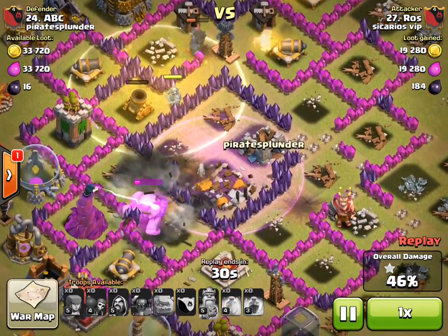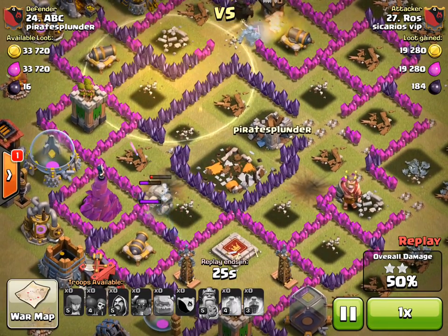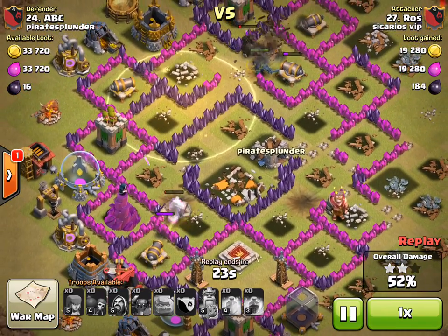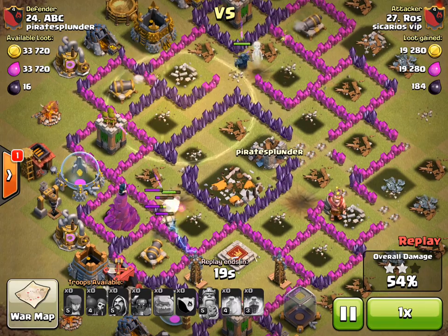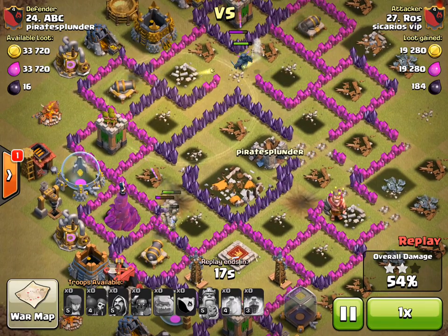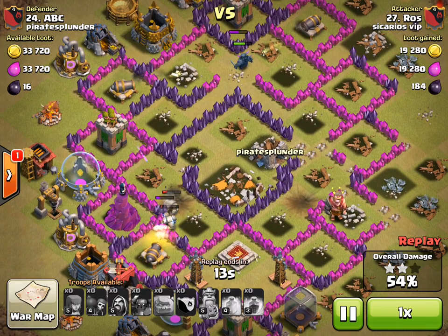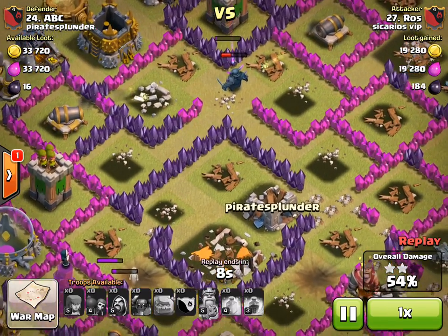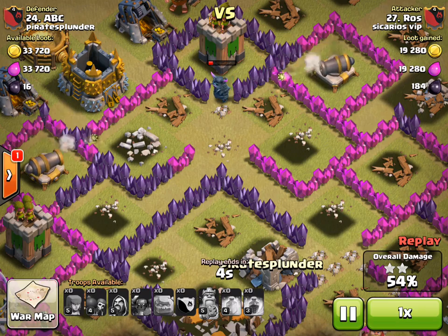In the center of the base, the pekka is going after some of my defenses while the golems are stuck on one of my walls. My defenses are doing a pretty good job of taking out their pekka and golemites as they're stuck on my purple walls. This pekka is the last of their attackers.